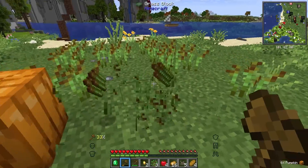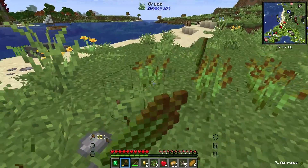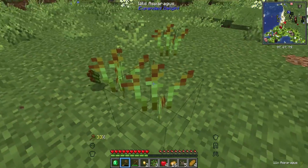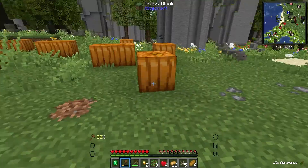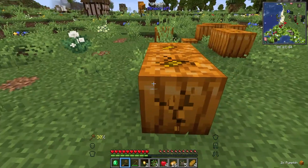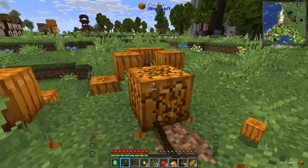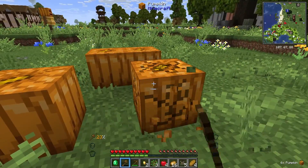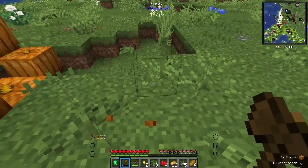Found some asparagus — that's a good find. So we already got some beetroots, asparagus, and some other stuff. We might as well start a little farm just to get it growing while we go and explore. We're going to grab those and see if there's any other easily obtainable, growable stuff. Might as well get it started. Why not?